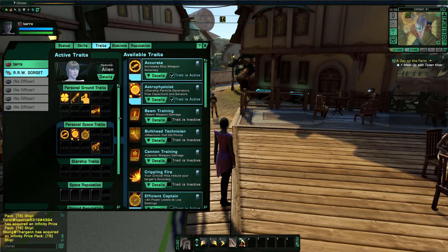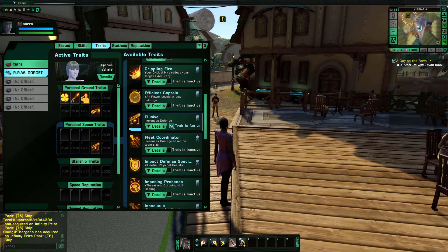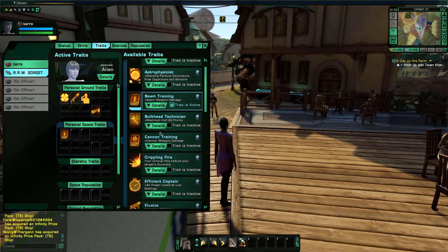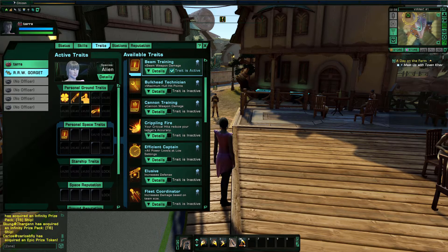Now we move on to space traits — we're going to do the same thing, shut them all off even though some we might put right back in. Accurate: increased ship weapon accuracy — really good. Starship particle generators and flow capacitors: if we were science-based doing gravity wells and things like that, yes. Beam training: my ship has a beam on it so I do want beam training. Bulkhead technician: maximum hull hit points — very nice to have starting off. I won't run cannon training unless I'm running cannons.